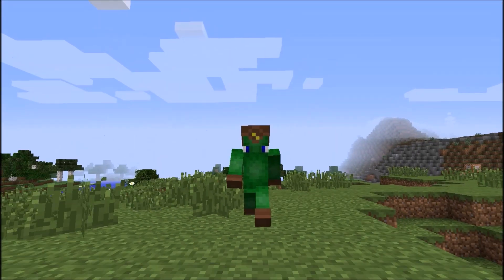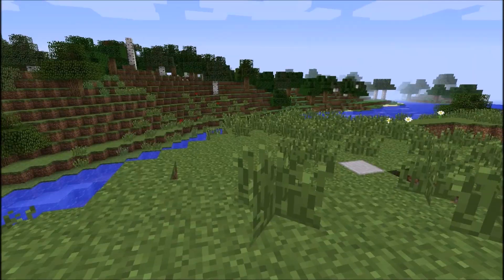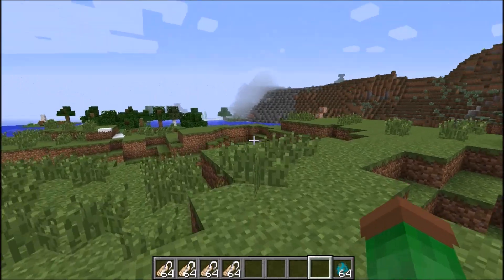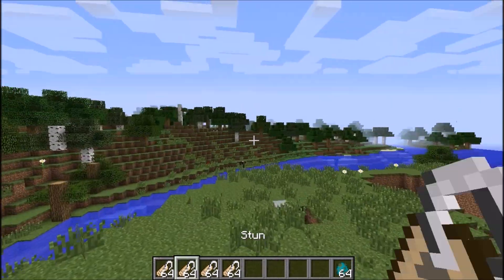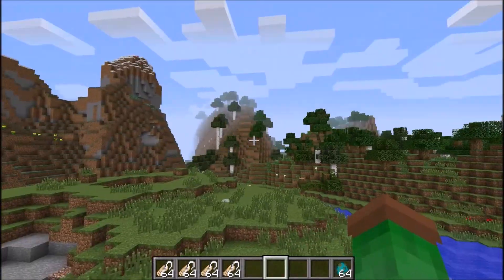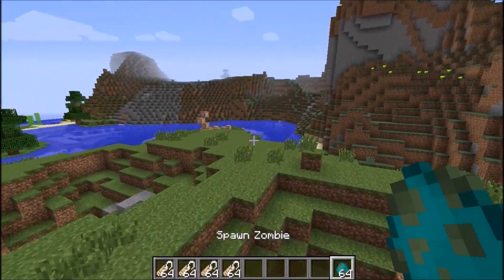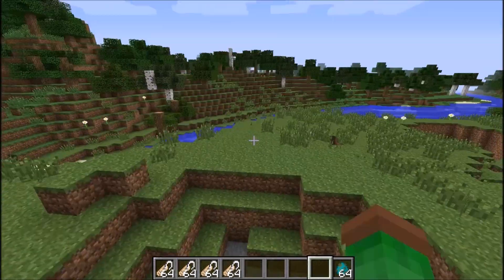Hey guys, what's up, Caleb here from Two Brothers Minecraft, and I'm here with another Minecraft redstone video. Today I'm going to show off these magic spells in vanilla Minecraft. As you saw in the intro, I have these name tags and when I click on a mob with them, they get a magic spell — so it's like casting magic spells on mobs.